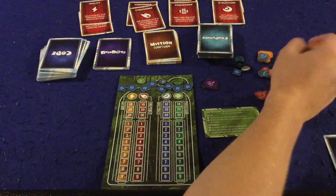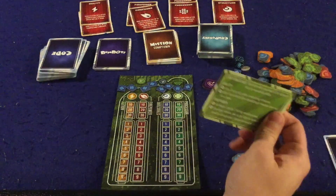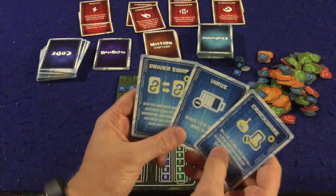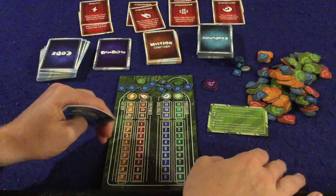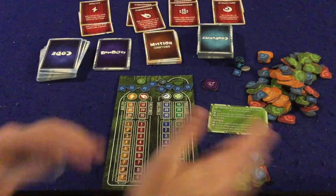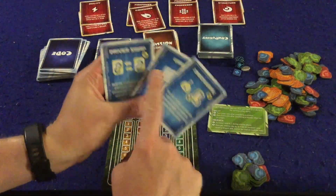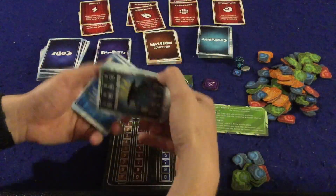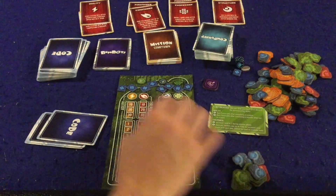Bits are going to come in various different increments: 1, 5, 10, 20. Everybody's going to get a handy dandy little player aid card, and everybody's going to start with 40 bits and three code cards. Code cards are going to do all sorts of various different stuff — they'll bump up your stats, knock down other people's stats, allow you to swap parts with other people. They do all sorts of really cool unique special abilities. You'll also notice a couple of them have gold rings on them, and those are some end game scoring that you'll be able to unlock.